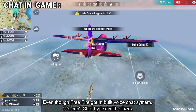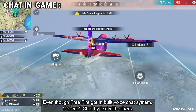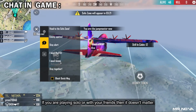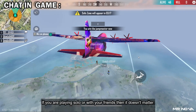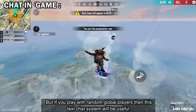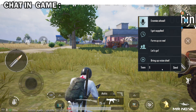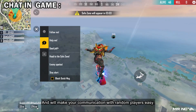Chat in game — even though Free Fire has a built-in voice chat system, we can't chat by text with others. If you are playing solo or with friends, then it doesn't matter, but if you play with random global players, this text chat system will be useful and will make communication with random players easy.